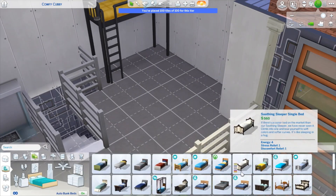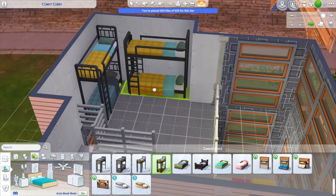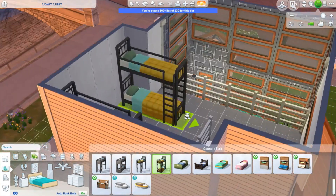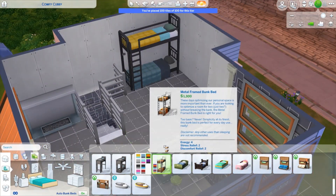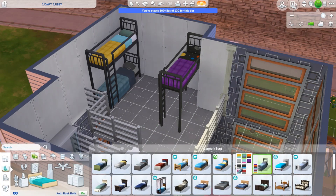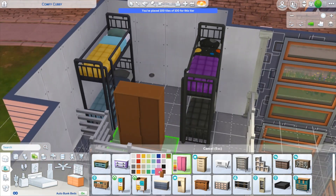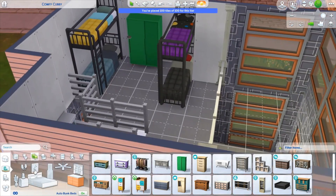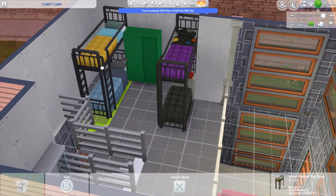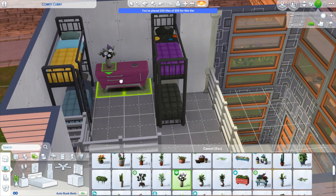This is where I added the bunk beds — one to save room, and two because I feel like a lot of people plop a whole family rather than just one or two Sims. The bunk beds aren't really functional for a real family, but I feel like this would be a cool house to download for Discover University — like a cool artsy frat house.